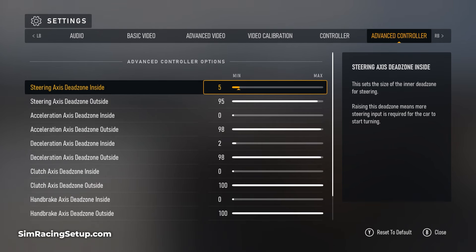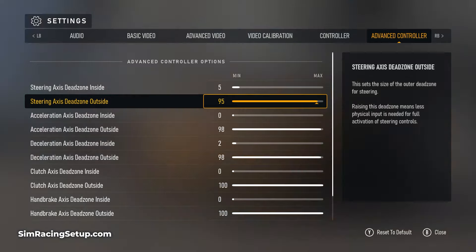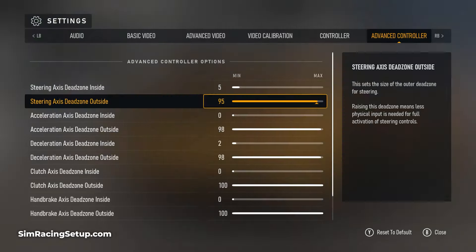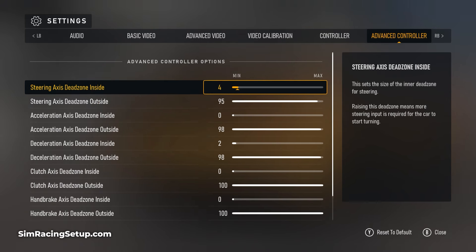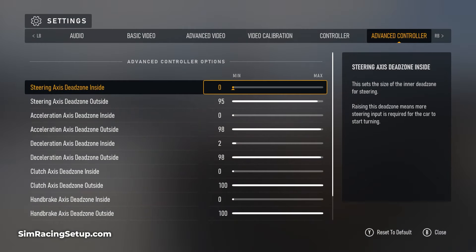A dead zone for any input has both an inside and outside value which can be changed independently — think of this as a scale from zero to 100. The inside (minimum) value represents how much input you need to apply to a trigger before anything is registered in game. Leaving the dead zone at zero on the inside means any slight touch of your trigger will register input in game, which is ideal for responsiveness. However, if you rest a finger on a trigger, the weight of your finger may accidentally register a small input. To combat this, you can raise the inside dead zone to around five percent, eliminating any input from the first five percent of trigger movement.